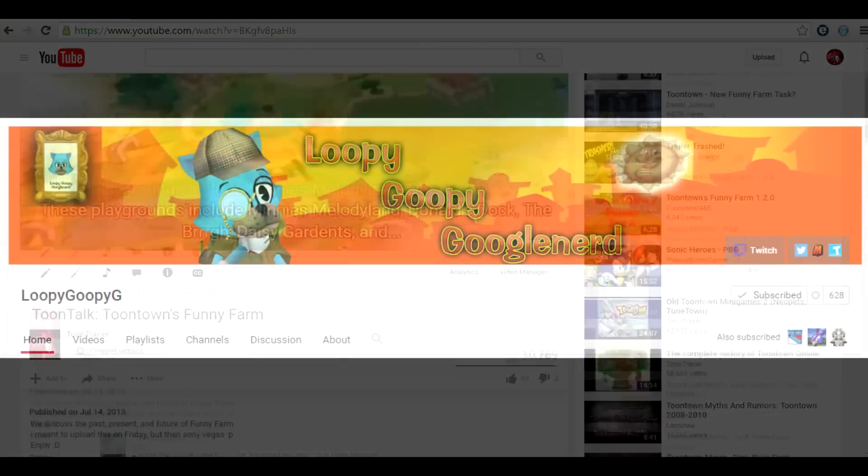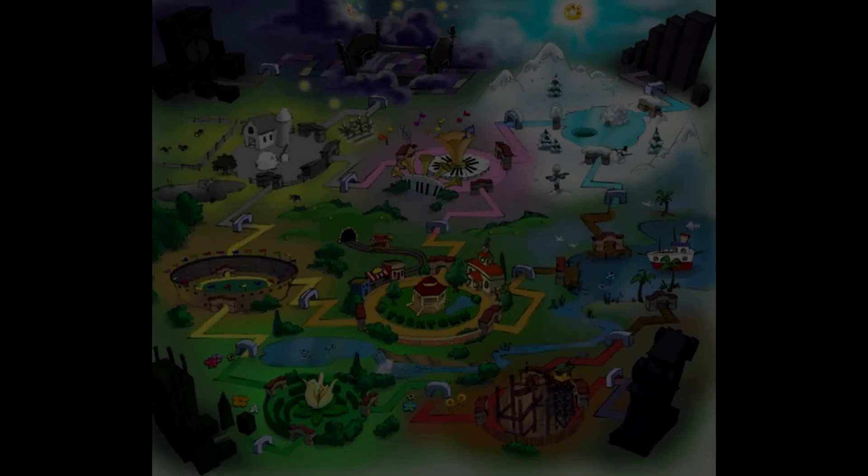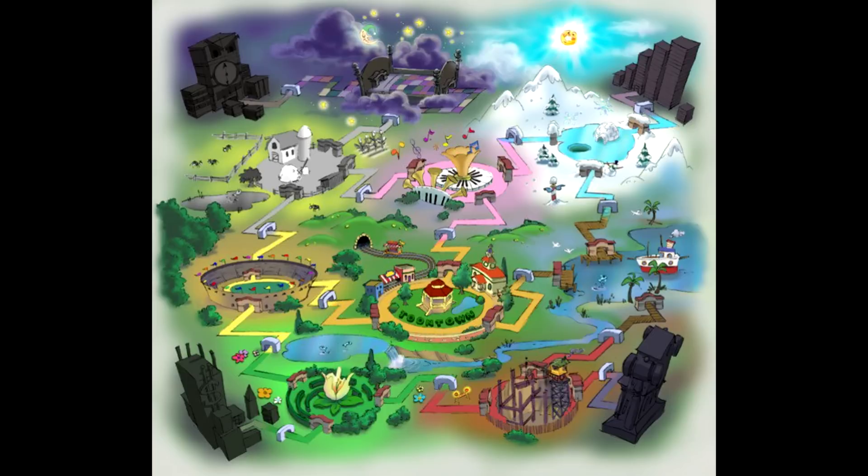A few weeks ago, thanks to a user by the name of Loopy Goopy Google Nerd, the Twitter page for Jesse Shell released this image. This is the original Toontown map from the trailer, which in it you can clearly see the three missing playgrounds in funny farms.